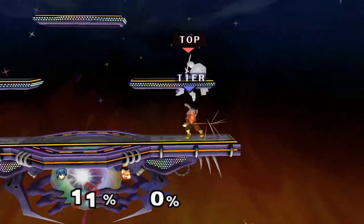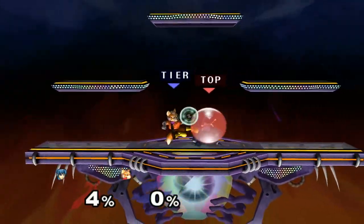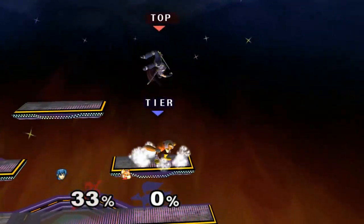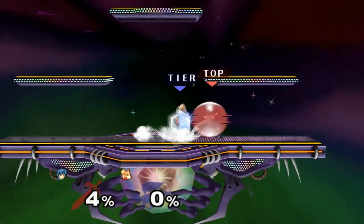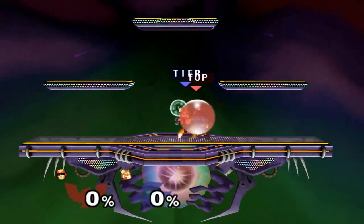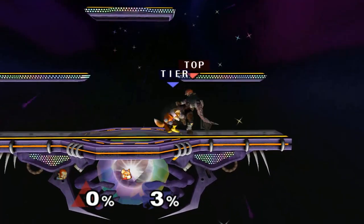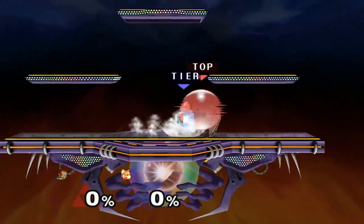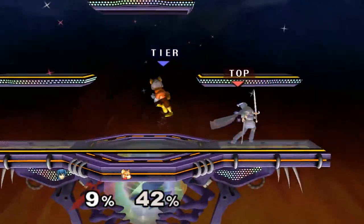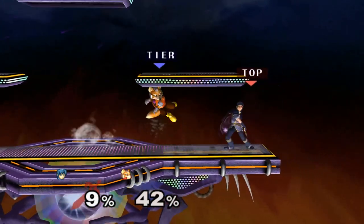For characters that can be wave shined, Fox has to make a decision whether he wants to continue aerial shine pressure or go for a wave dash. This is because he has to guess whether a shine will actually connect on the opponent or not. A lot of the time you can grab or attack right after the first shine and catch him in the middle of his wave dash. This will force him to go for more shield pressure, which again has its own holes, and also allows you to roll away safely while he's stuck doing attacks. Even if you do get shined, as long as they don't wave dash after you immediately, you'll have time to defend properly.